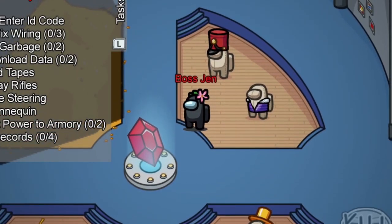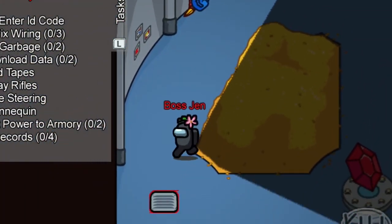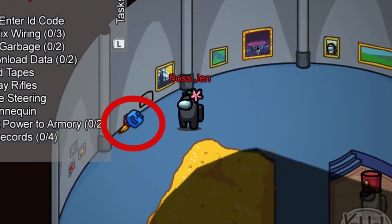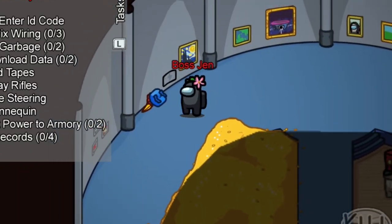Going back to the vault room, there is one section covered by this gold-yellow material with a golden gun, numerous photos on the wall, plus a blue thing at the top left. I'm not sure what any of these are references to, but if you know, let me know in the comments.